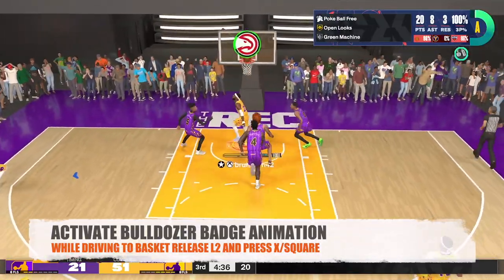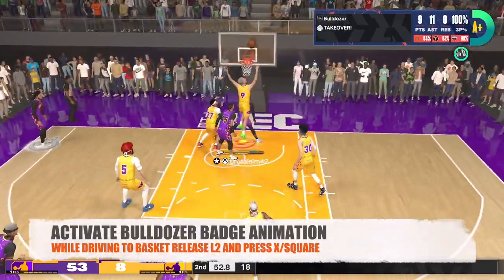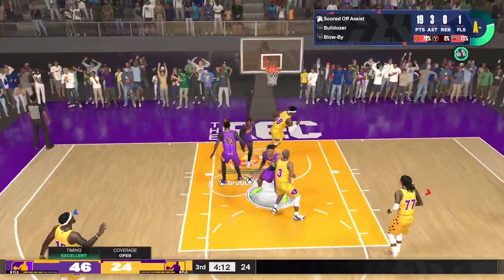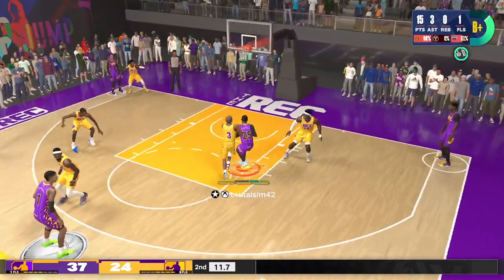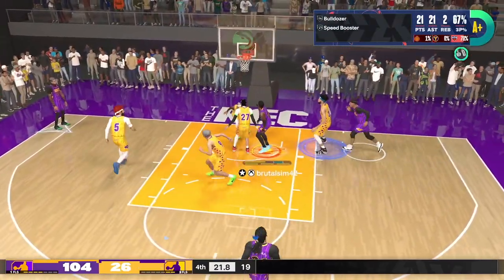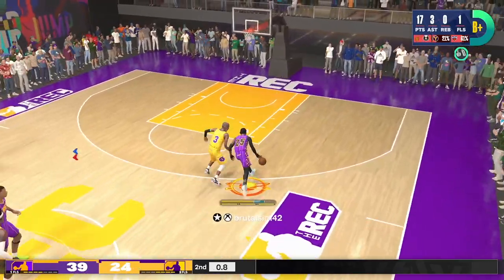Especially in my matchup, most often they've got guards to small forwards guarding me. A lot of lockdowns don't even have high strength because they're saving attributes towards speed and steals. So you still have the ability to get them off of you, and it's easy buckets. Trust me, this is one badge you will not regret. If I want to abuse it all day, I can.